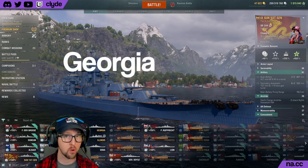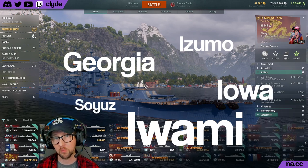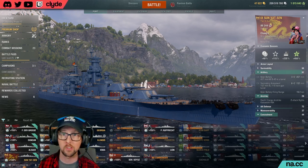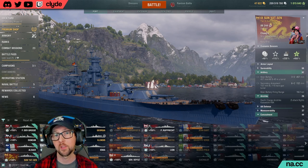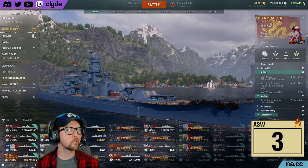Sun Yat-sen's ASW airstrike is exceedingly average — she has the exact same range, depth charge count, and damage as Georgia, Iwami, Izumo, Iowa, Soyuz, and probably most other tier 9 battleships, with the exception of Jean Bart and Musashi which got nerfed with really short ASW ranges. I'm going to give SYS a three in this category as well.